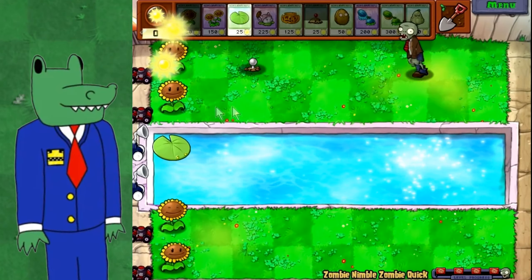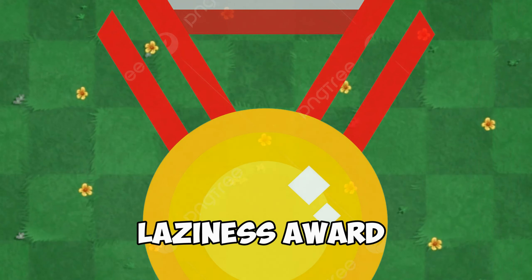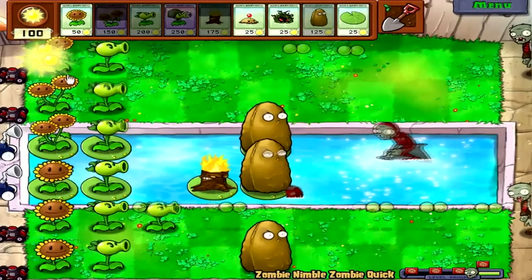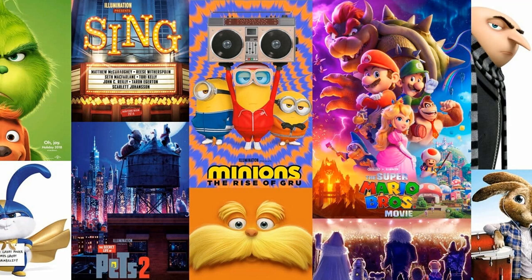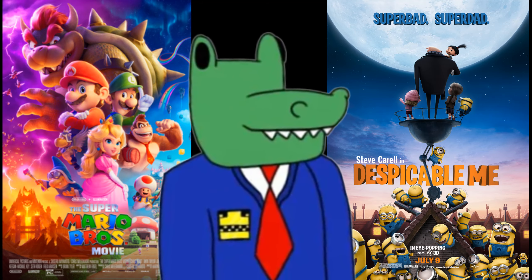If there's a gold medal for this minigame to win, it's the medal for laziness. Zombie Nimble Zombie Quick is literally just a normal level but with double speed. There is no creativity to be found in this minigame at all. You'd have better luck finding a decent Illumination movie than innovation from this level.